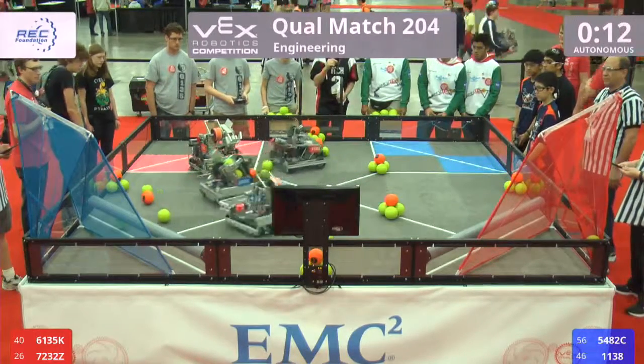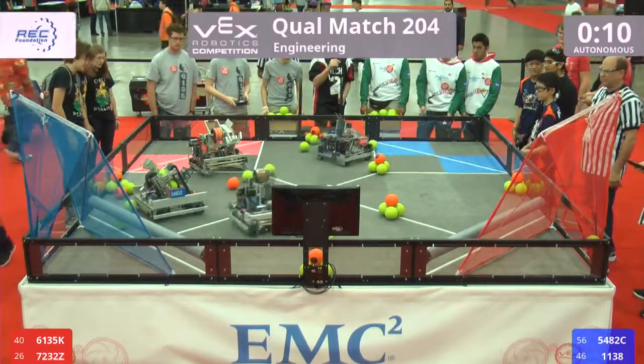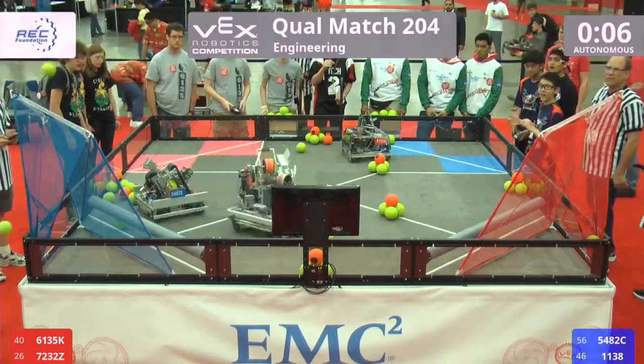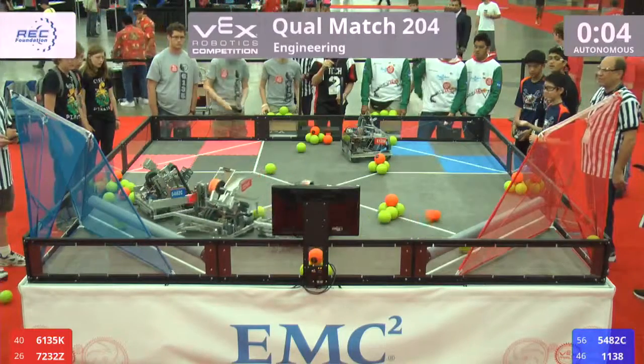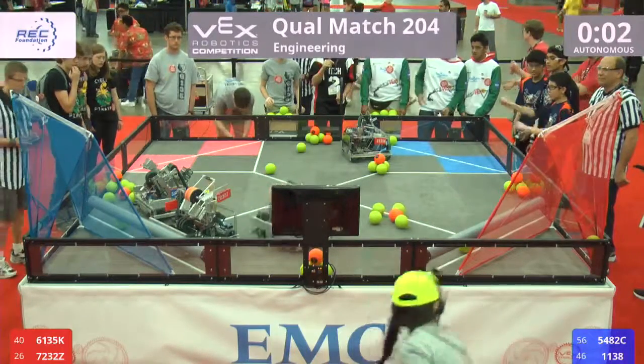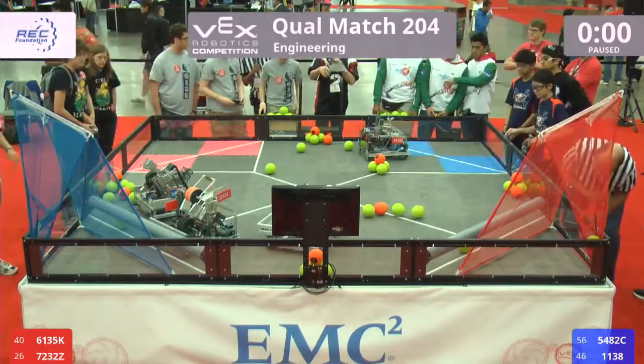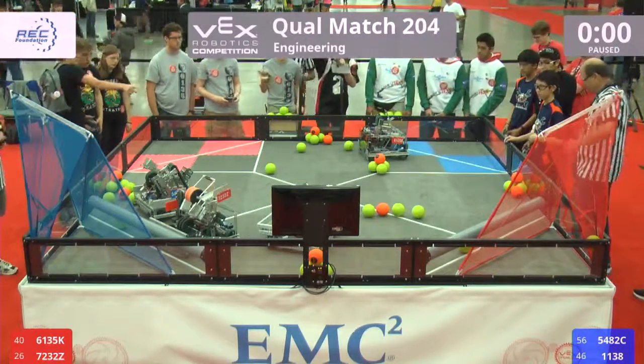Quick shot, flat shot from 61-35 taking a first score in autonomous for the red alliance. Eagle Engineering spinning in the middle of the field doing a pirouette, balls launching in the air from the blue alliance but none go in the goal. Looks like only one score for red — red takes the bonus. Three, two, one.